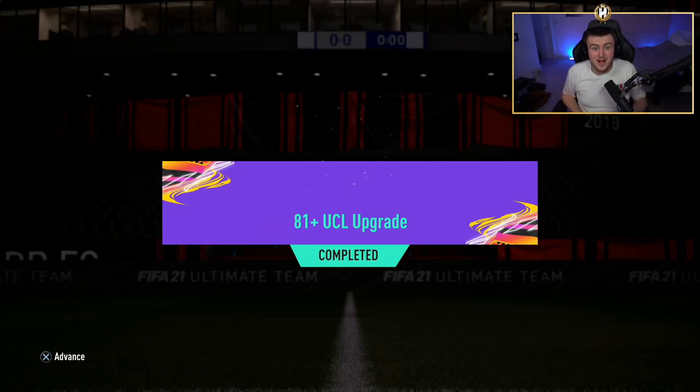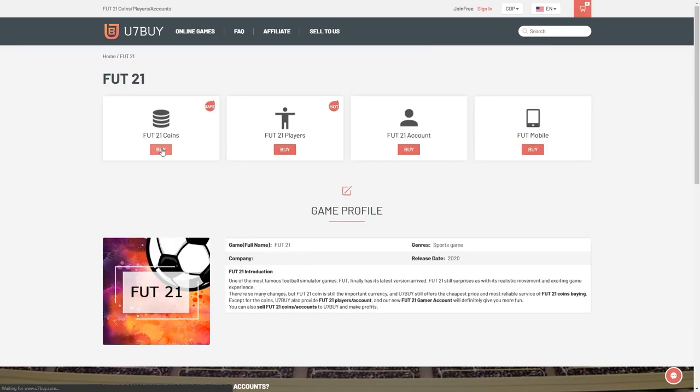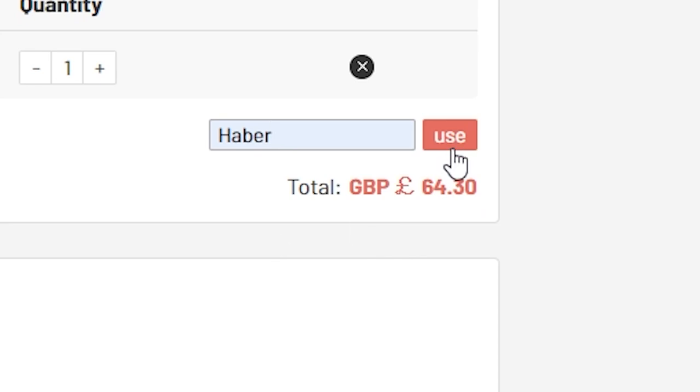Hey guys, welcome back to a brand new video. EA finally released a cool upgrade SBC — we have the 81 plus UCL upgrades. For cheap, fast and reliable FUT coins, check out u7buy.com. There is a link in the description — use the code HABER to get yourself a discount on all of your orders.